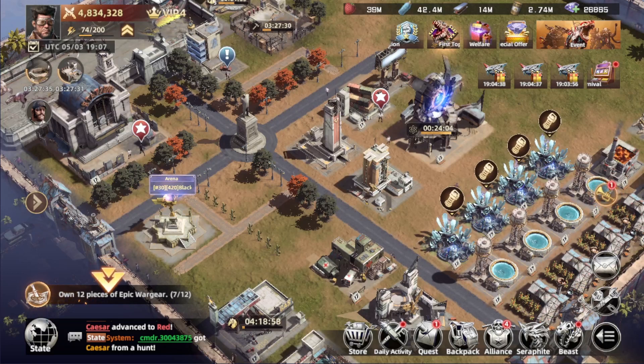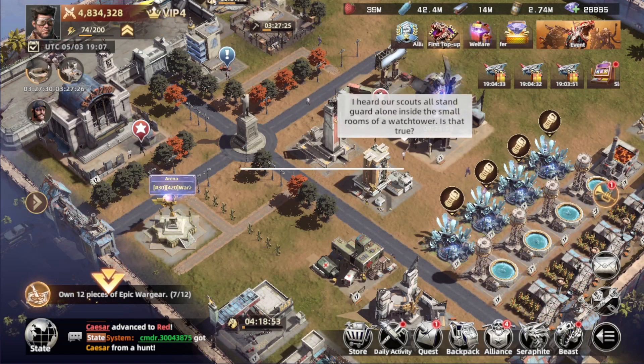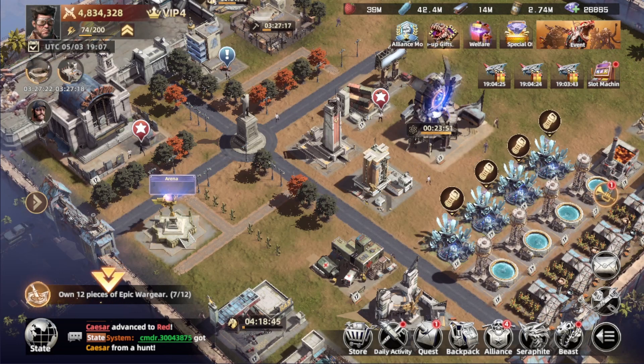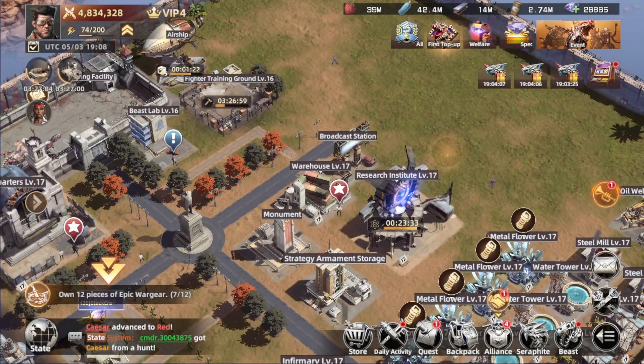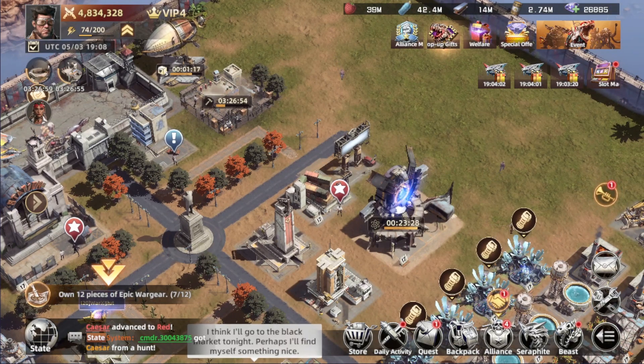Hello everyone, Chopper Gaming here, welcome back to the channel. In today's video we're going over one of the most important things you need to take into consideration — the alliance, one of the great features in the game — especially to help you out with a lot of things, including speeding up your buildings, upgrading, and protecting yourself from stronger players.